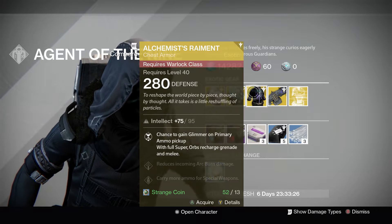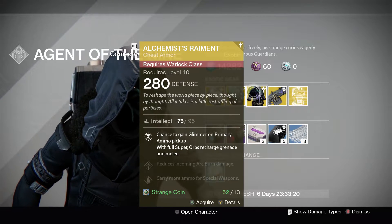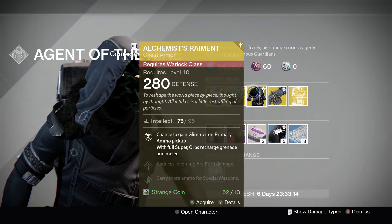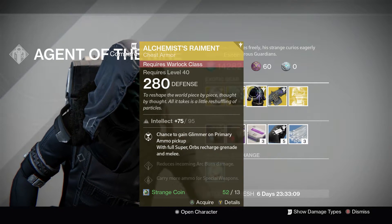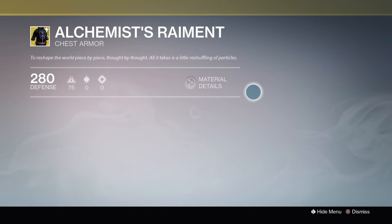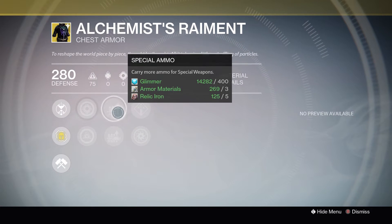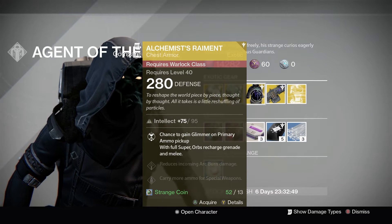Warlocks, you get the Alchemist's Raiment — skip, skip, skip. The chance to pick up Glimmer is so low it's almost not worth bothering about. The super giving you grenades and melee is maybe useful for Sunsingers holding on to the super for self-res, allowing you to have more grenade charges. Apart from that, the only really redeeming factor is that the special and heavy slots take general special and heavy ammo, so I suppose that's a plus. It is naturally a very, very pretty-looking piece of armour, so collectors can pick it up, but otherwise you can skip.